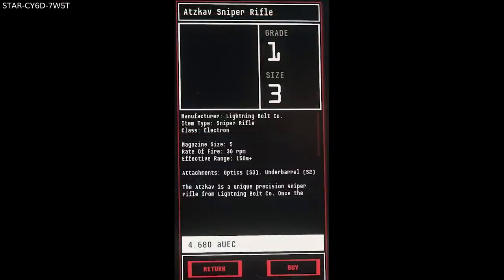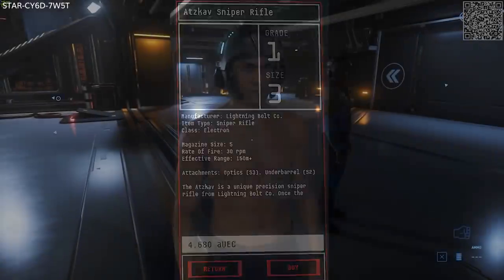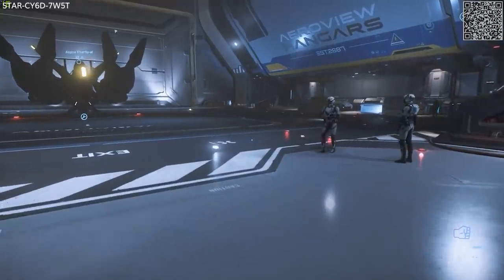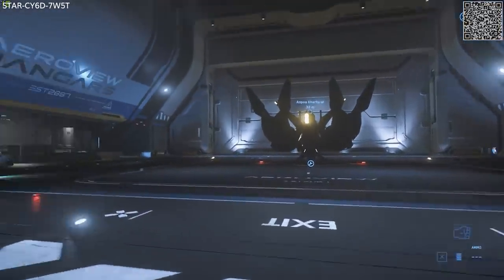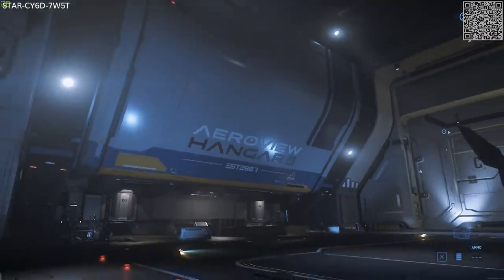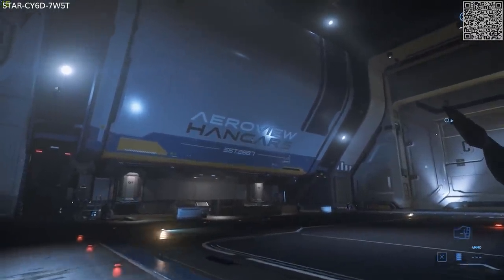For gameplay, they have updated high speed combat for gimbal slew rate and missile lock rate. They've also added FPS player HUD interference when hit by electron damage. So when using the new sniper rifle or Yubarev pistol, your HUD will sort of flicker. I haven't seen it yet but we'll have to check that out.